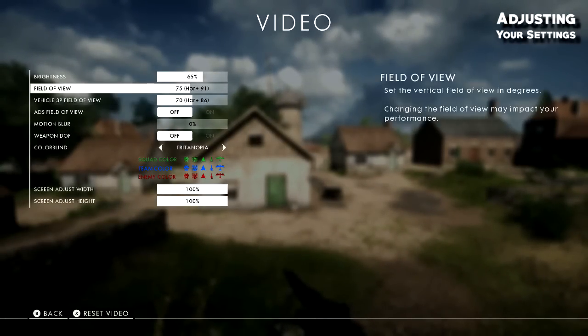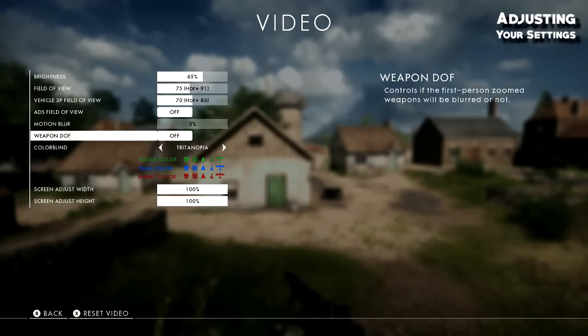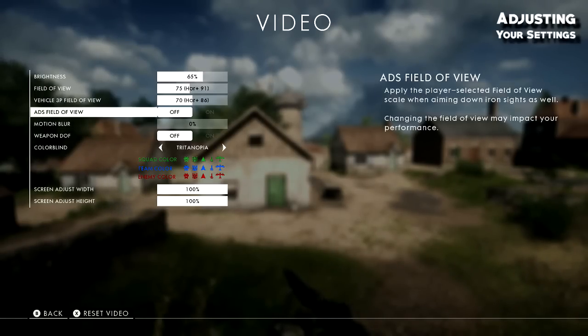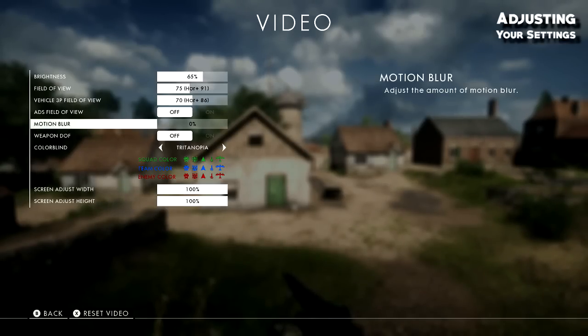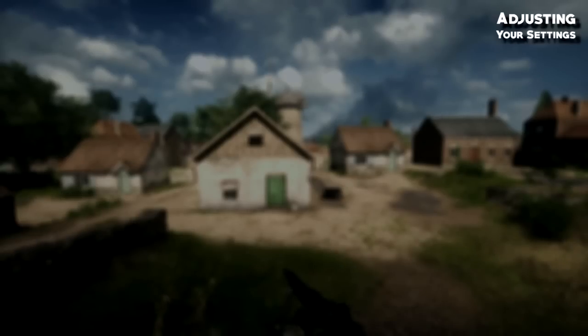For video, field of view I have set to 75 — personal preference, standard is 55, max is around 105-110. Motion blur set to 0, ADS field of view to off, and weapon depth of field also off. The reason you want these off is the depth of field makes it harder to aim when sniping, and motion blur takes extra resources on your console. When ADS I don't want that depth of field effect — it looks cool but I want to see targets in my peripheral.